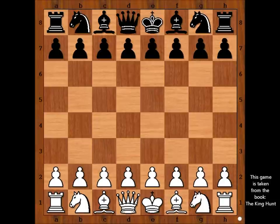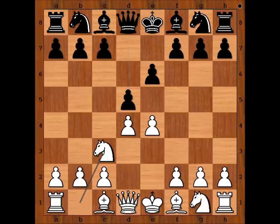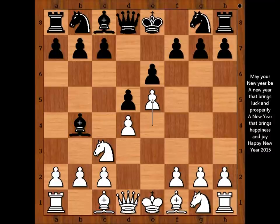Mikael Thal had white pieces and he started with e4. Dona played e6, d4, d5 — the French Defense. Knight to c3, bishop to b4, pinning the knight. E5, c5.